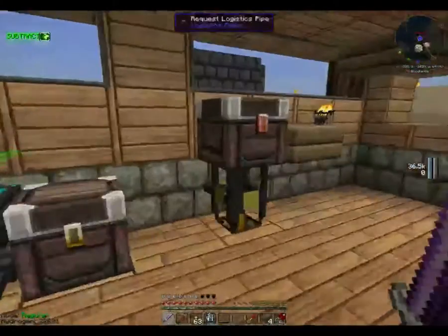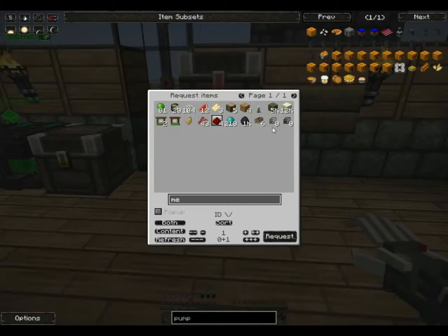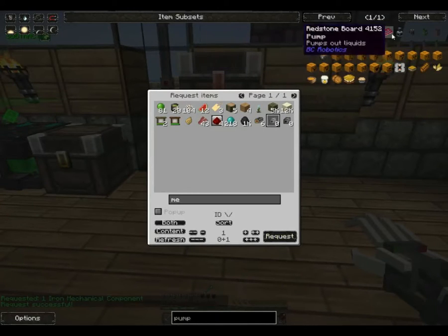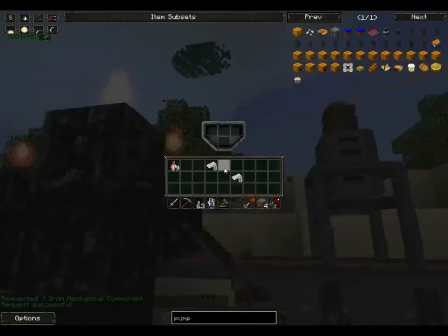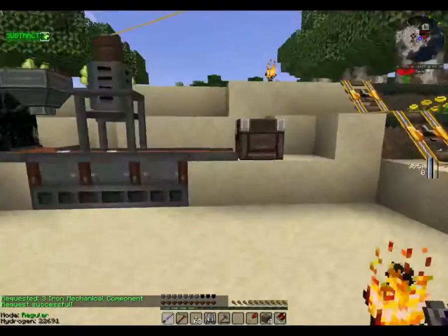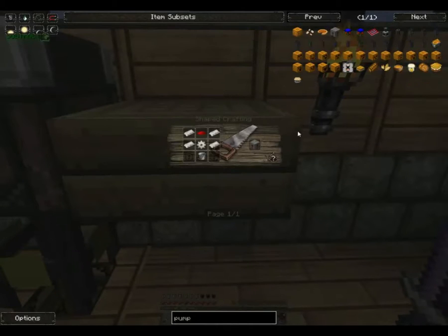I need an iron mechanical component — yes I do. Can I make mechanical components? I can, in fact. More iron — surprise, surprise, surprise. Let's see — you guys go in there, and then we'll make some iron pipe. I can actually extend the logistics system just a little bit to be able to request creosote from the second tank, which is fine. I just don't want to fiddle with it to make it inject into the second tank as well. So what I'm going to do is pump out of the first tank and into the second one.